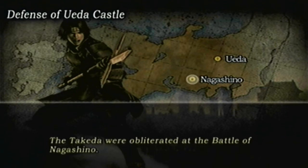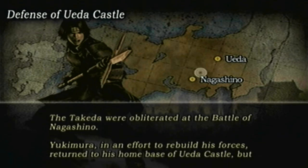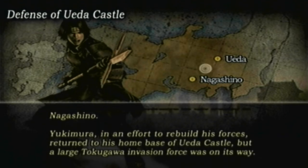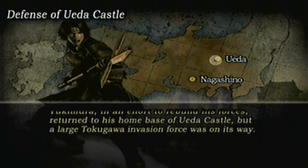The Takeda War obliterated the Battle of Nagashino. Yukimura, in an effort to rebuild his forces, returned to his home base over the castle, but a large Tokugawa invasion force was on its way.